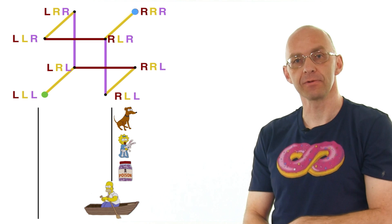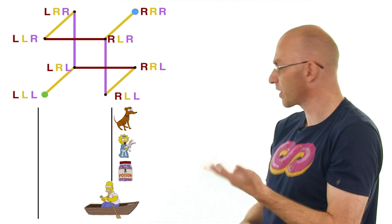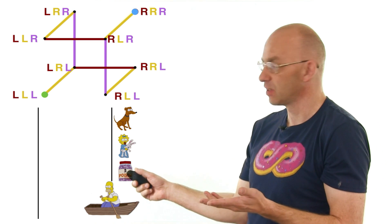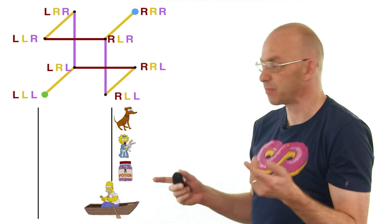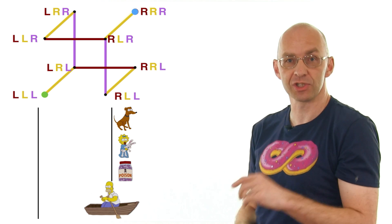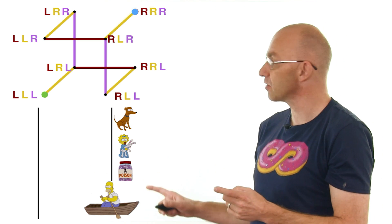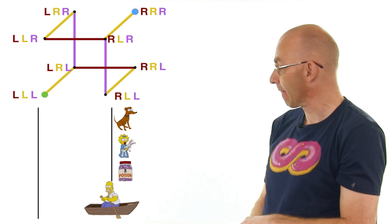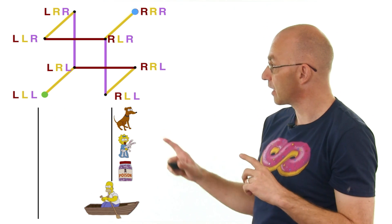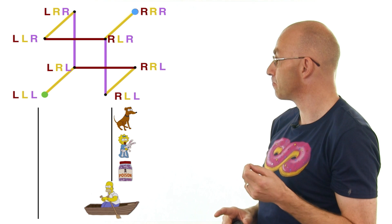How would the cube look if you could carry two things at a time? The restriction of only taking one across corresponds to filling in just the edges of the cube. If you could take two across, you'd also fill in the face diagonals. You can then see at a glance that we get a much shorter solution.